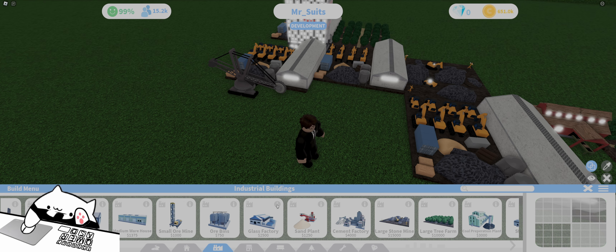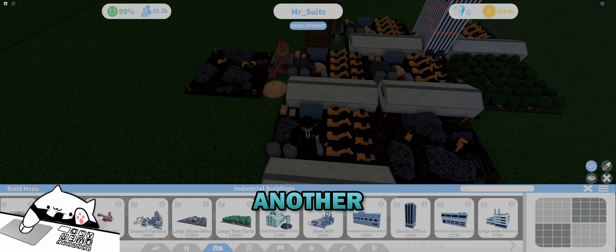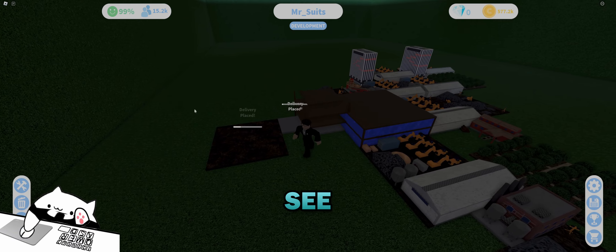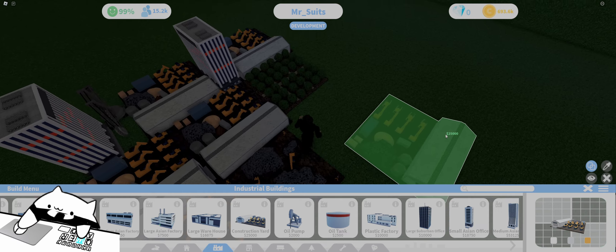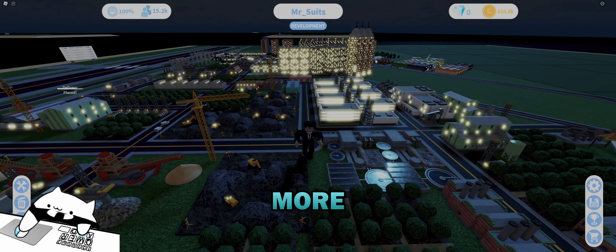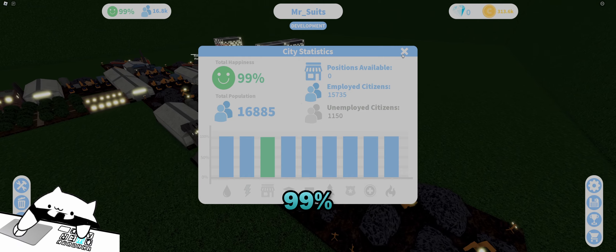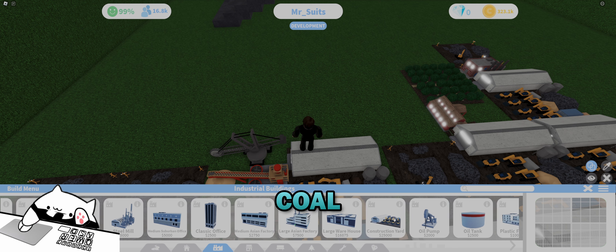We can do four clients or eight clients with zero seconds — much more job slots. Then we'll need brick, so another construction yard. We need more people, so I went up and built some more apartments. We'll also do glass, so construction yard for sand and then a glass factory. Just rinsing the process over and over.